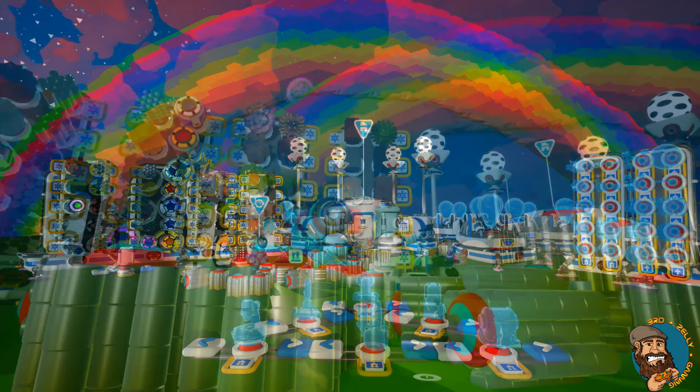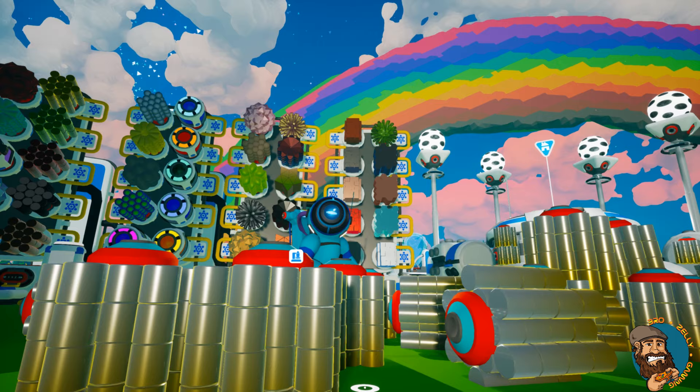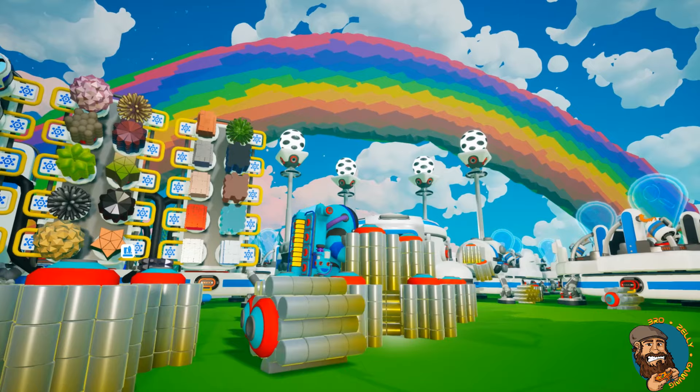Can Astroneer life get any better? Yes, because you can also duplicate anything you pick up, like those Leo balls. But be careful — you might get a dirty zeam. I've made a wall of nano carbon alloy!